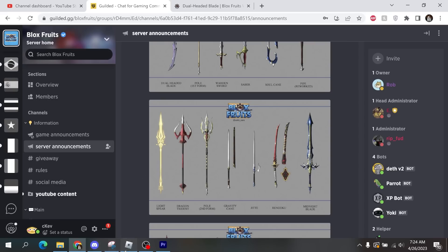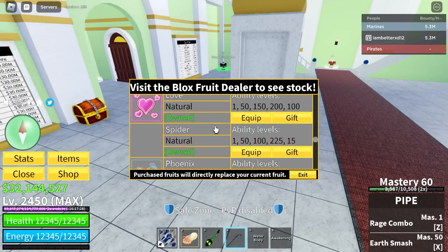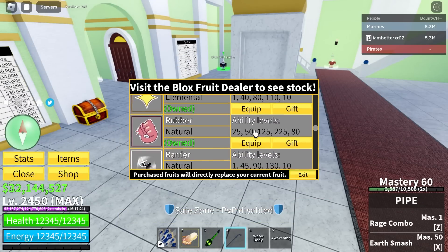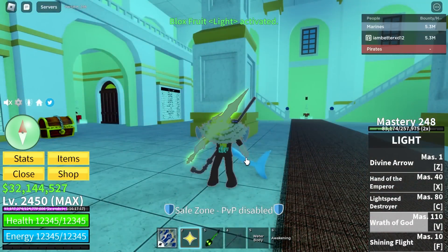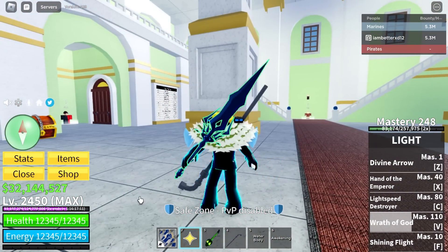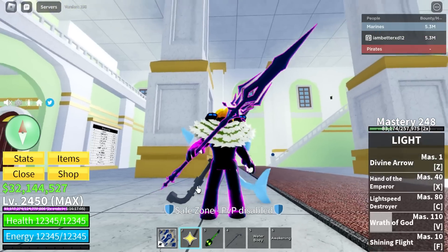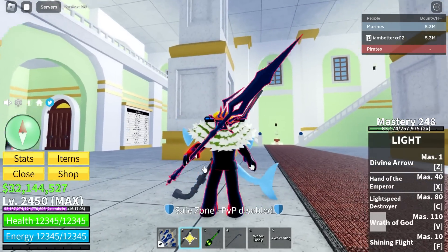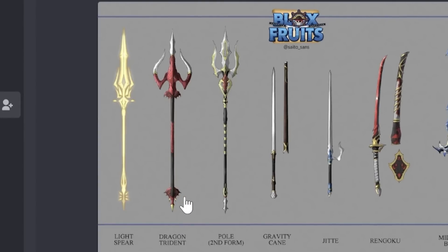Light spear - that literally looks the same. Am I dumb? That literally looks the same. Give me a second, where's light fruits? I'm blind. I swear that actually looks the same. Does it not look the same? I can't see the difference - it looks exactly the same thing. What am I missing? Maybe the bottom. It looks exactly the same. But cool, I guess there's gonna be a difference. Dragon trident.